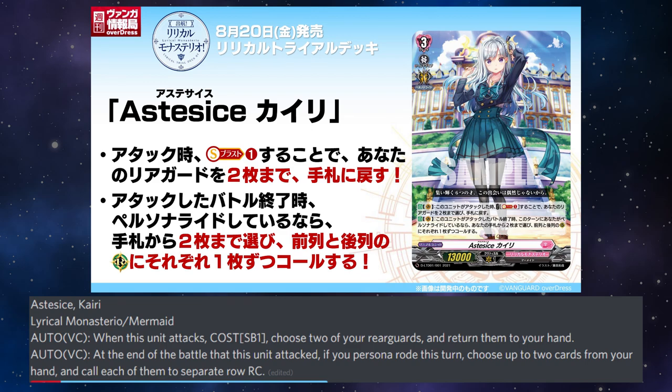As this says, Kairi: auto on the vanguard circle — when this unit attacks by paying soul plus 1, choose two of your rearguards and return them to your hand. Also auto on the vanguard circle — at the end of the battle of this unit's attack, if you personal road this turn, choose up to two cards from your hand and call each of them to separate rearguard circles. Not very impressive, but it is the Bermuda style of play. This is the deck where the support shines more than the right line.